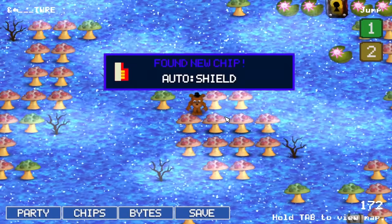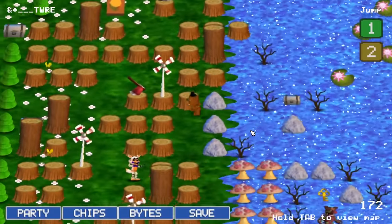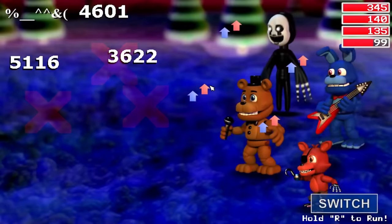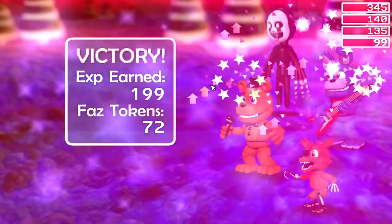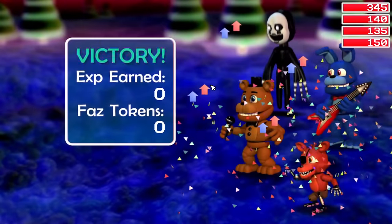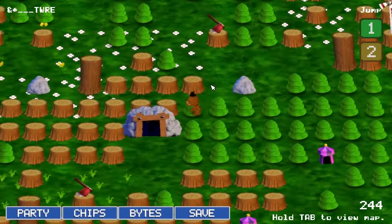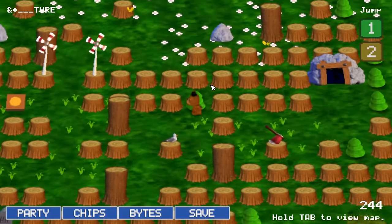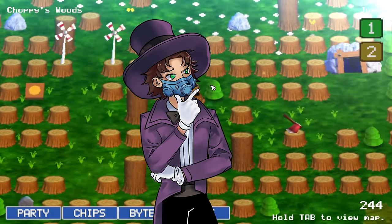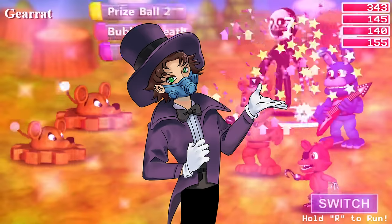Auto Shield is probably the chip that you will have equipped the entire game without fail. It's such an overpowered chip, creating a shield that blocks enemy attacks by half, and completely blocks energy moves like Alarm, which can completely wipe your team. This shield allows you to take a ton of damage and basically never die. It's an absolute essential, and pairing this chip with a powerful team allows you to be practically invincible. Now, you may be asking yourself: what could possibly be better than this? Well, let's find out.